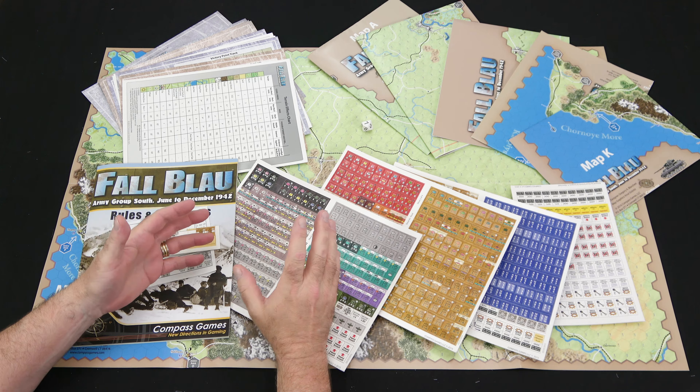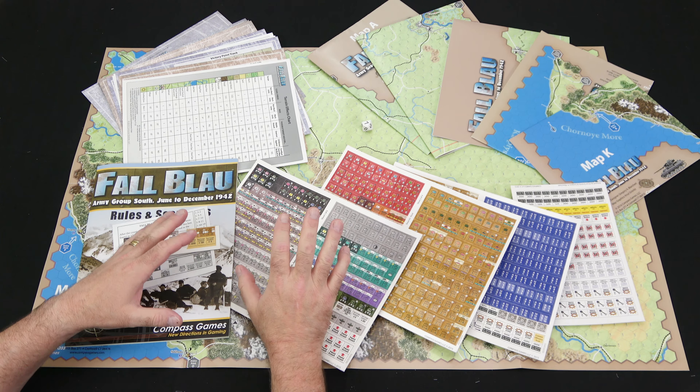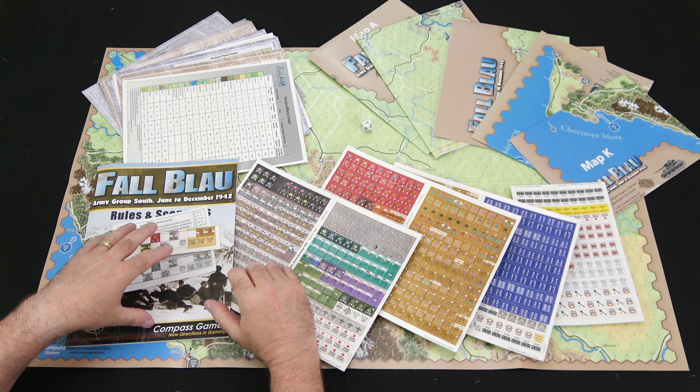The designer's notes start on page 19, so the rules run from page 5 to page 19 — about 14 pages worth of rules. There's a good amount of text here, but it doesn't look like it's going to be super difficult to understand this game at all. We also get a few pages of designer's notes.